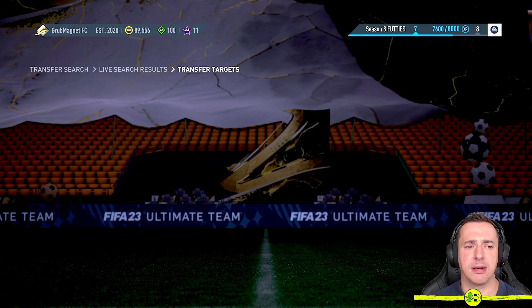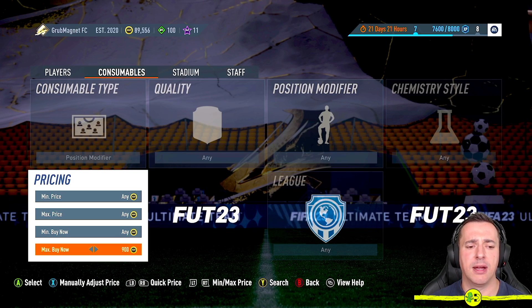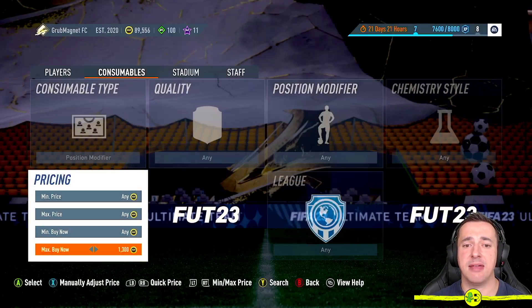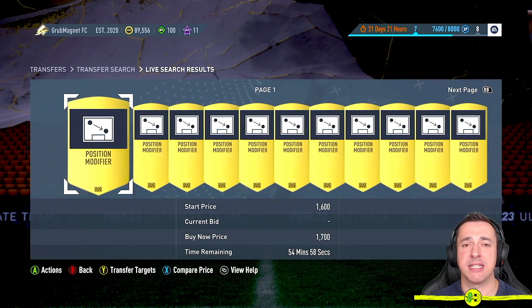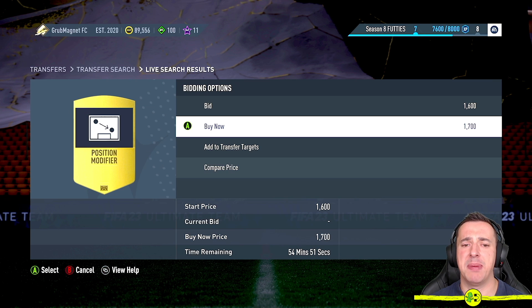Lower the max price — at 1,800 there are still loads of results. Going down further: 900 is too cheeky, 950 too cheeky, 1,000 cheeky, 1,100 cheeky. The cheapest position modifier right now is 1,700 coins. You can then go to Actions with A and choose to Bid or Buy It Now. If you buy it now you get it immediately — but I just got one free from my bronze player.